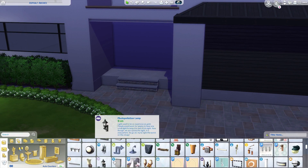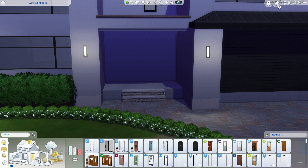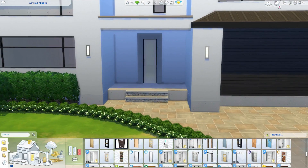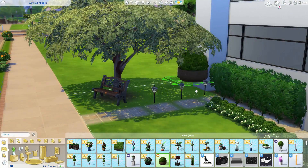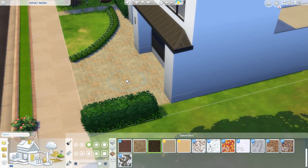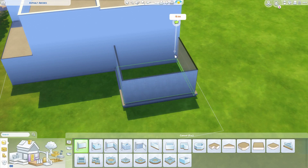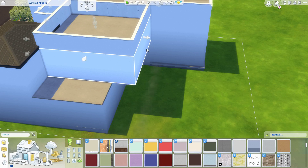EA, just give me a ladder. If you look at Island Paradise, there's a ladder on the dock to get to the beach — just make it functional. And actually, the step down to get into the pool is basically a mini ladder. All they have to do is expand those steps so sims can climb up more, and boom — we'd have ladders in the game. The ladder in Island Paradise to get into the ocean is already long enough. So why not just make it work? You're giving me all these teasers of hope and then crushing them.